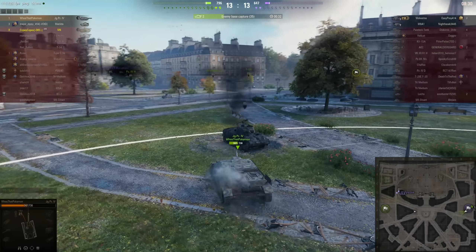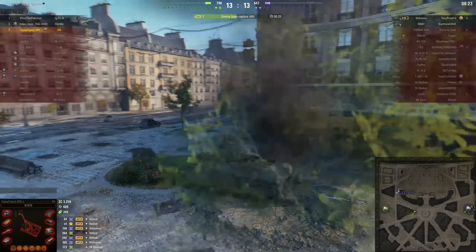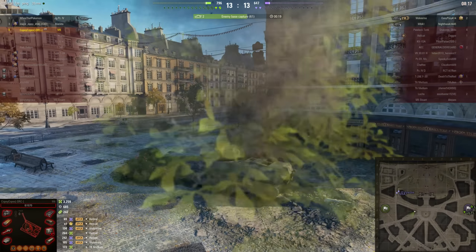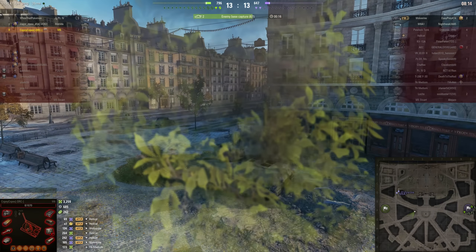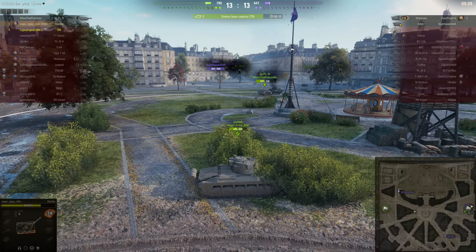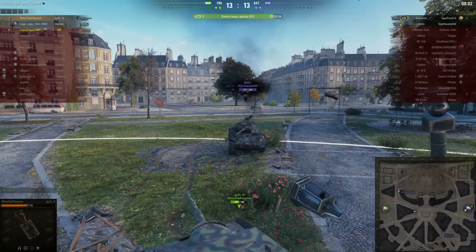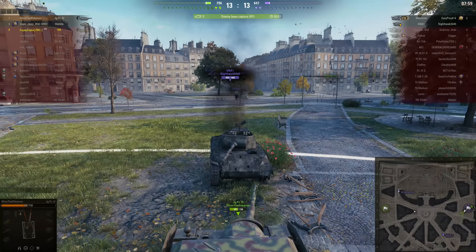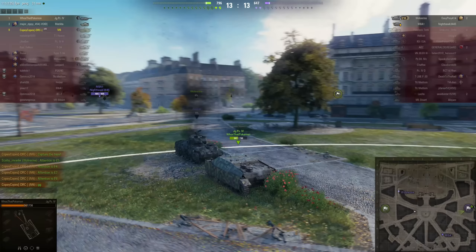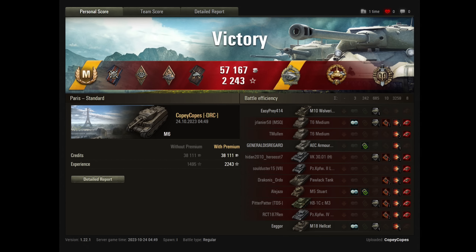Here he comes — nice repositioning, using the wreck of the Hellcat to protect his flank. The enemy only have two tanks left but one's artillery, so it's not going to be that much use. It's all going to be down to the Wolverine. The Wolverine does not have a lot of time to get into this cap and reset it — both the Matilda and the Flakpanzer covering different angles. He scores a hit — wow, does no damage. The Wolverine's got seconds to get the reset off, but it is too little too late.